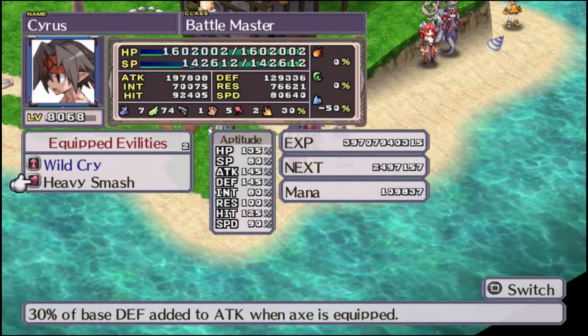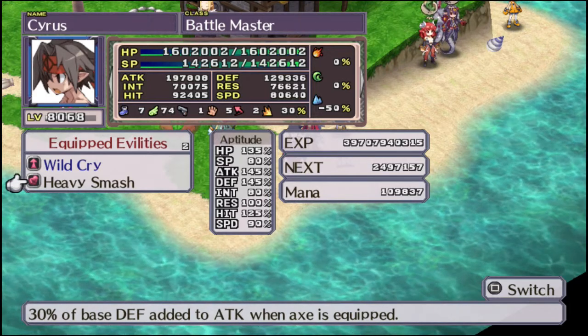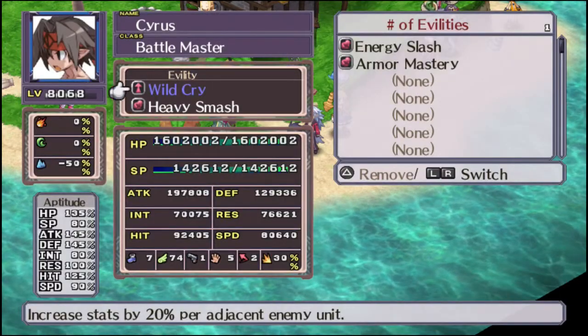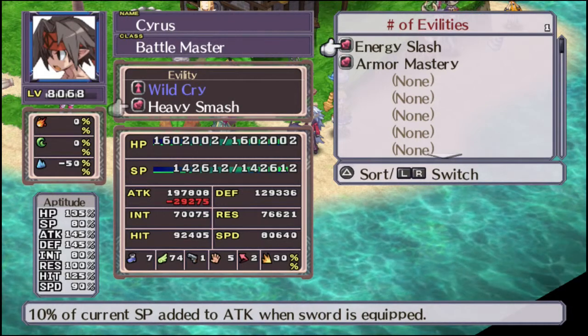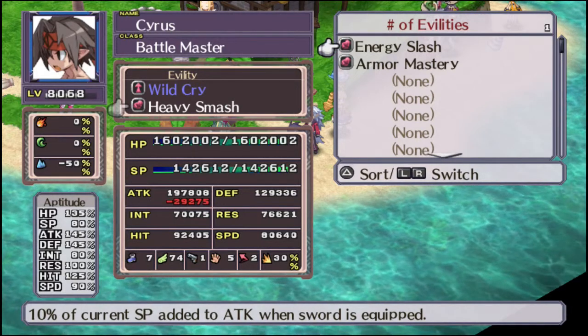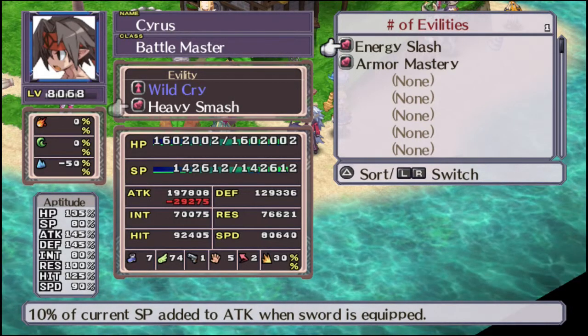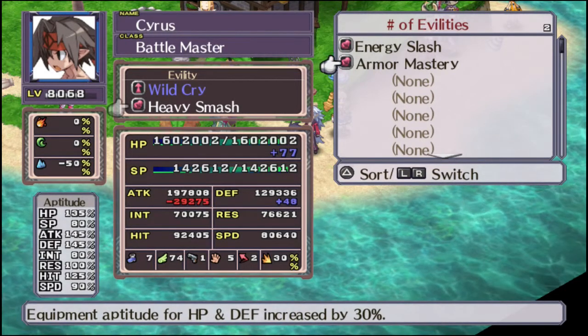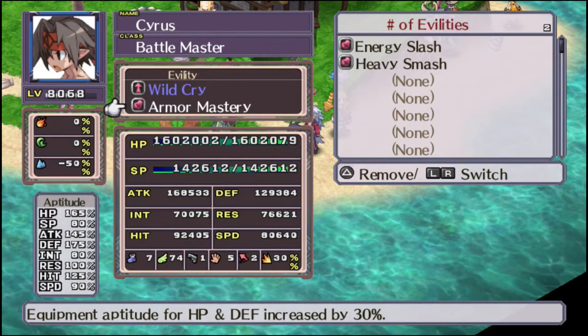Their other abilities are Energy Slash, which adds your SP to your attack when a sword is equipped, and Armor Mastery, which raises their HP and defense aptitudes.